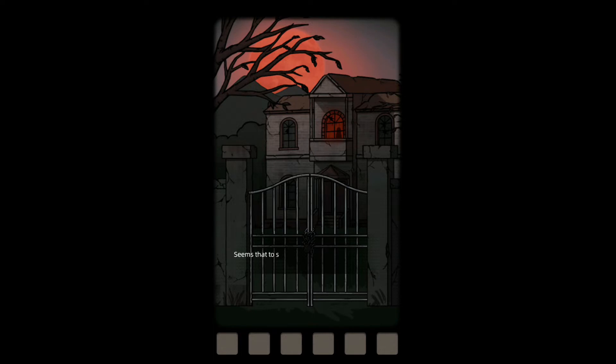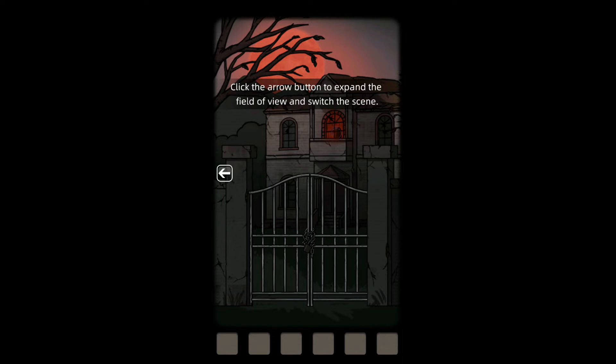I'm not reading that. At some point I was so scared — the screams came from the old house. It seems that to solve the mystery of crying in the old house in the mountain village, someone has to enter the house to investigate. I can't get in for the time being, so look around first. Click the arrow button to expand the field of view and switch the scene.